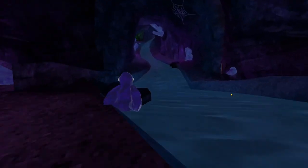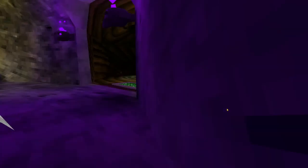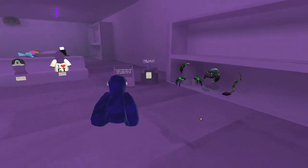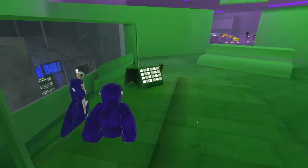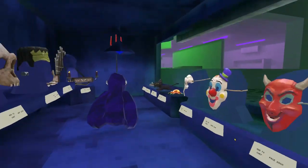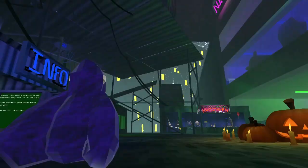Not much changed about the caves area — just more pumpkins and average stuff. Leaving caves now and heading to City. There's more purple creepy lighting, candles, pumpkins, fog, a pumpkin shrine, the same store, a spider, new cosmetics, and green lighting around the area. There are event cosmetics over here too — masks, creepy stuff, a Frankenstein head.